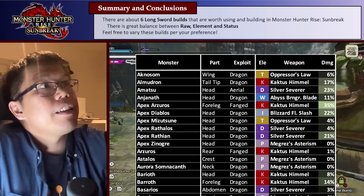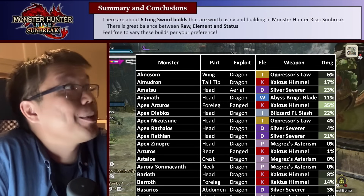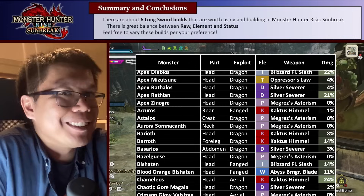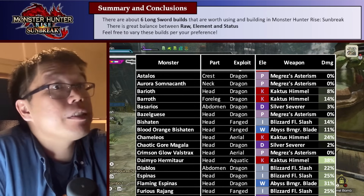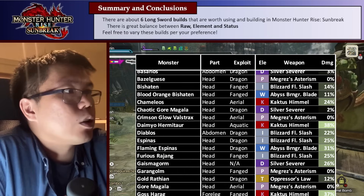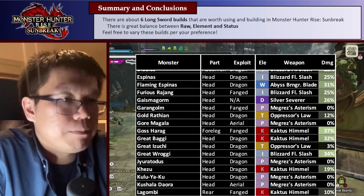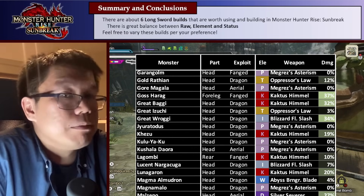In summary, there are six Longsword builds worth using and three more situational ones that could quite be useful in Monster Hunter Rise Sunbreak for the Longsword. Surprisingly enough, this is an amazing balance between Raw, Element, and Status — all of them have their own uses, which I think is amazing, especially compared to World, for example. On screen right now you can see a full matchup chart of the monsters each weapon is best used against. Do feel free to vary these to your preference — especially in the Megrez's Asterism build, I use Poison Attack because we have all the skills we really want. Feel free to change that for something else, like a defensive skill. You have enough damage already.